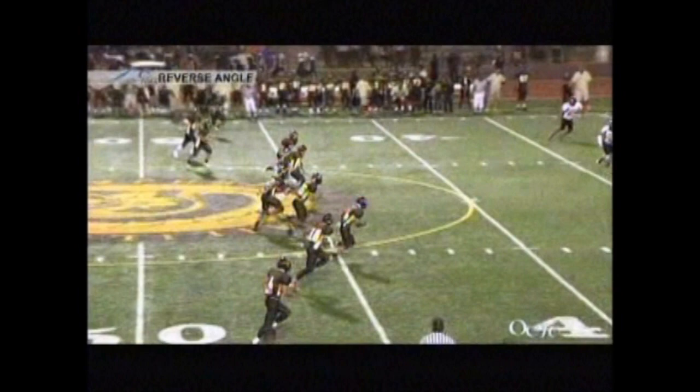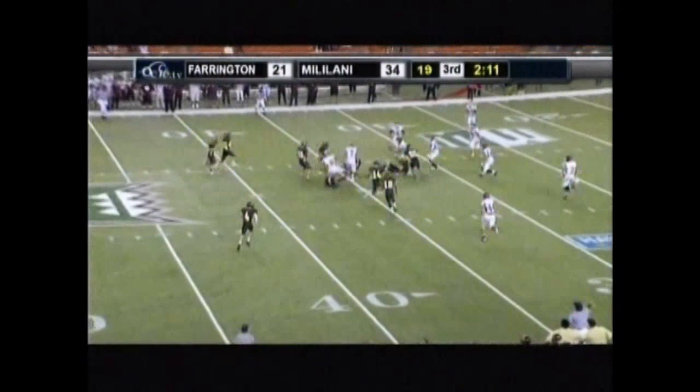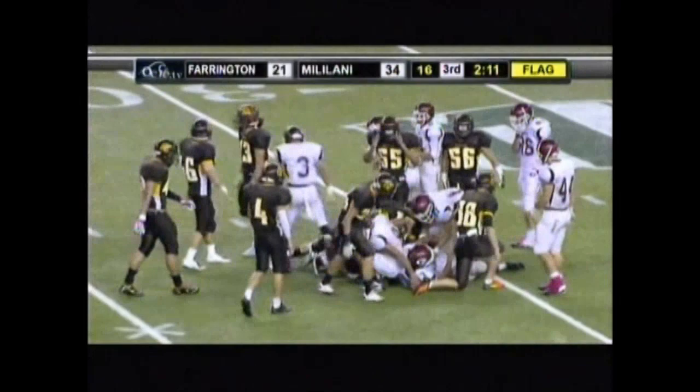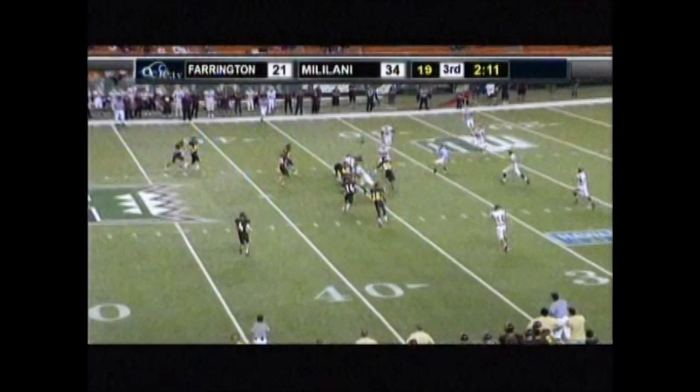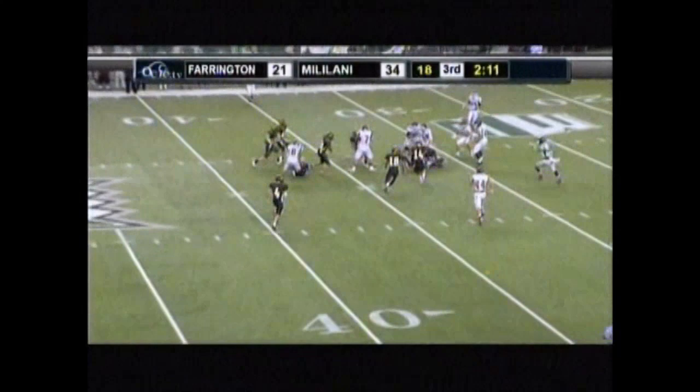Moving into an onside kick blocking rule — who initiates the block and when you are allowed to block. In this case there is a block right around the nine yard mark from the kick. We have a flag down for an illegal block against the kicking team. But watch this receiving team player go at him — he initiates the block, he is not going for the ball. So this is not a foul on the kicking team because the kicking team did not initiate that act. Once the receiving team initiates the act, any kicking team player can then block.